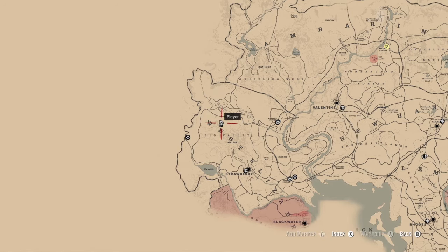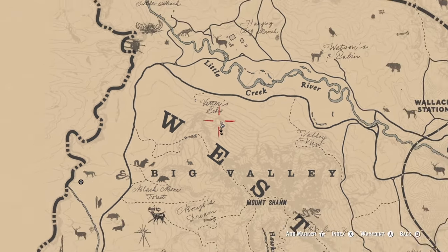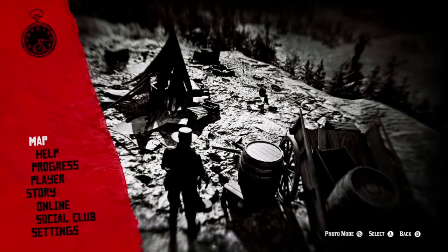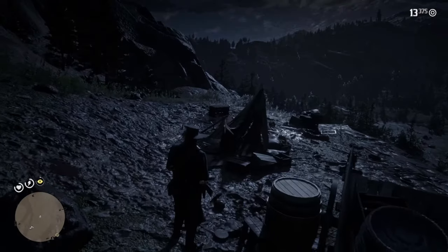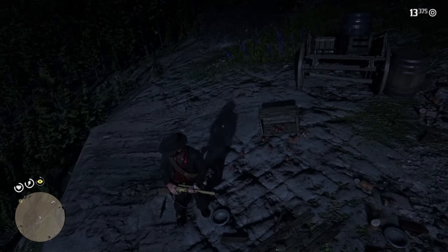If you're looking for the pamphlet and you are before chapter four in the story, you're going to go right above the E in West Elizabeth. If you go over here, you're going to find a little cliff that's about a midway height — there's a cliff above it, so it's not going to be up there, but one step down. There's going to be a tent here and a box, and you will find the pamphlet in the box next to the tent.